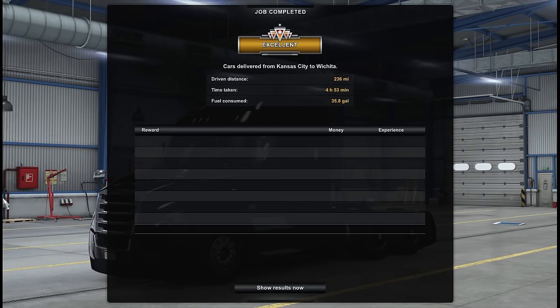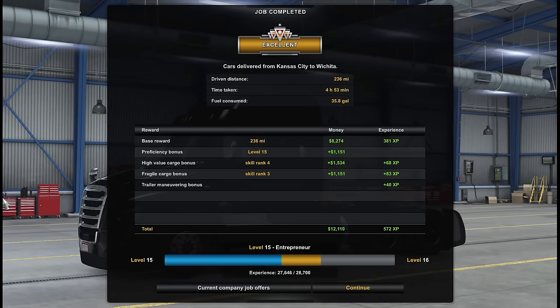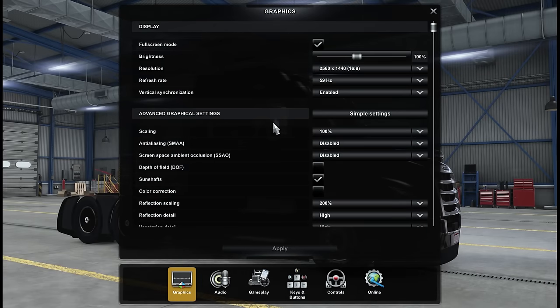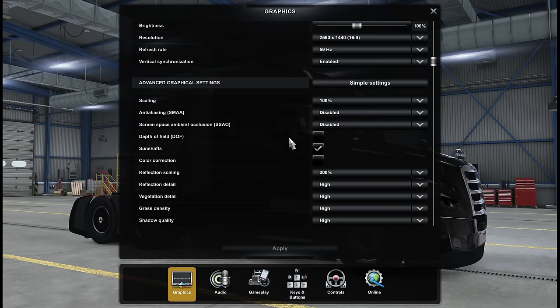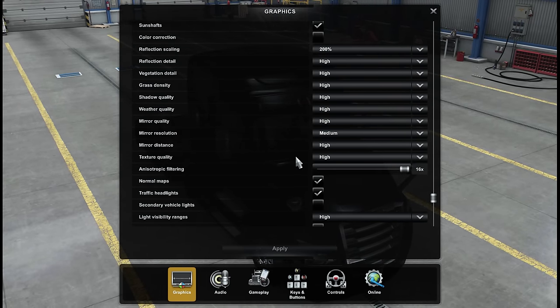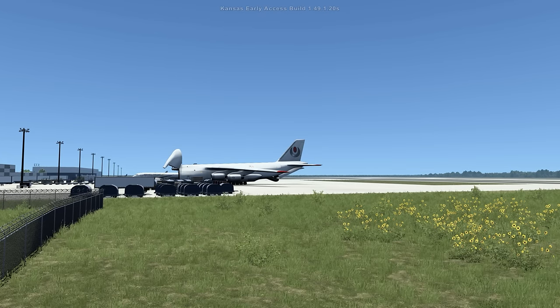Airlines are disconnected — Excellent rating! 236 miles, 4 hours 53 minutes, 35.8 gallons of fuel consumed. If you guys use my Nvidia Profile Inspector guide linked in the description, I'll show you what I'm rocking: 2560 by 1440, 59 hertz, vertical sync enabled — I have to have that otherwise I get bad stutters. Scaling 100, anti-aliasing disabled, SSAO disabled, and 200 on the reflection scale. You can kind of mimic that to get a good ballpark of what I'm using. The reason those are disabled is all because of the Nvidia Profile Inspector settings — that'll make more sense when you see that video. I'm over here checking out the airport doing some plane spotting, but let me know what you thought of Kansas in the comments below and I'll see you guys next time, take care!